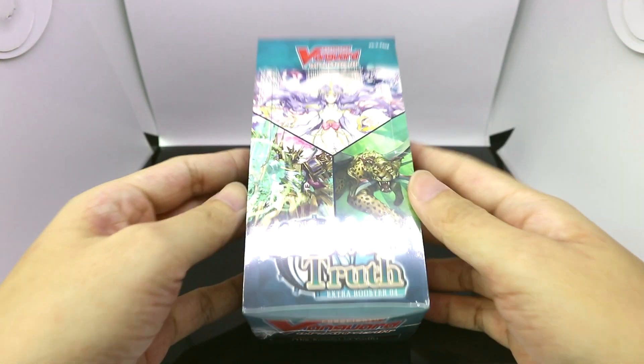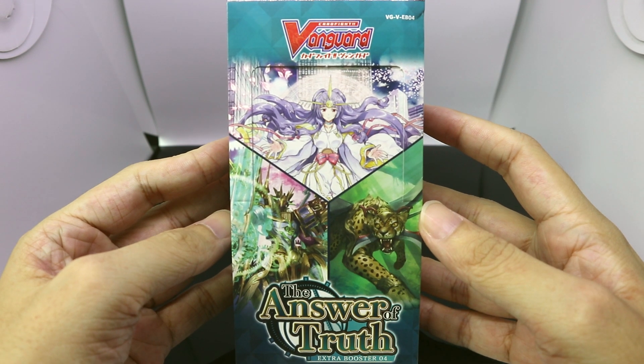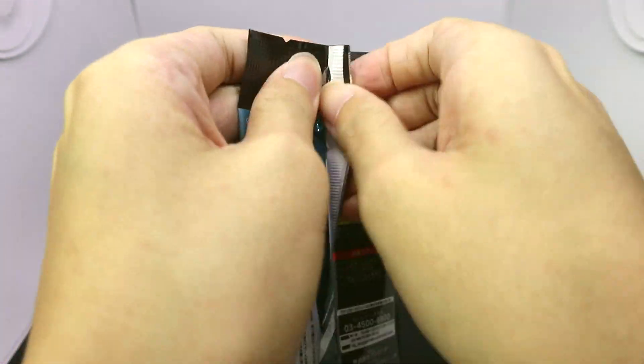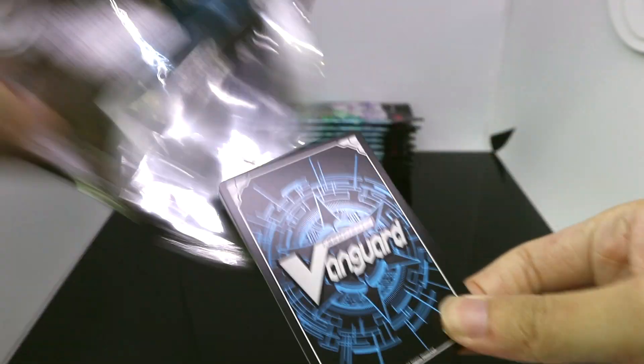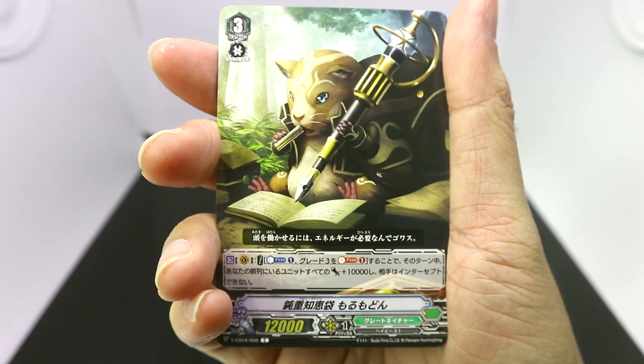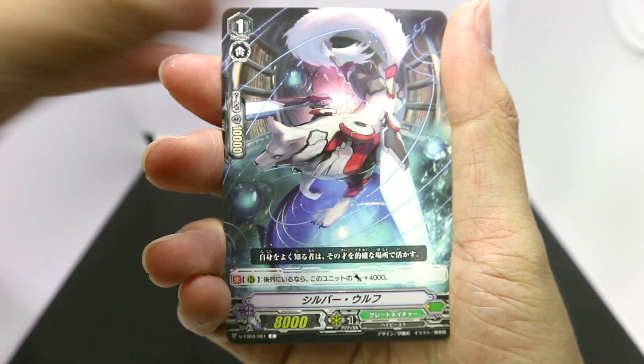Hello Fighters, Russ Mero here and today we'll be opening the fourth extra booster in the Vanguard V-Series, The Answer of Truth. This extra booster brings three clans to the V-Series: Genesis, Great Nature, as well as the much-awaited Gear Chronicle. I'm pretty excited for this because apparently the Great Nature and Gear Chronicle decks' play styles have changed quite drastically from what they used to be, so I'm looking forward to what the new V-Series versions of these cards can do.